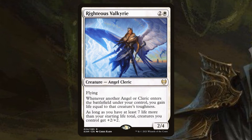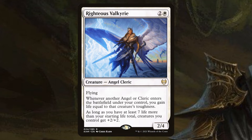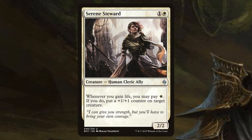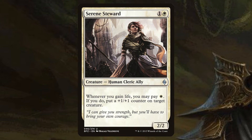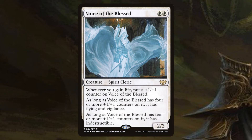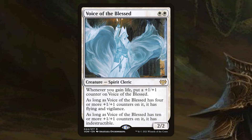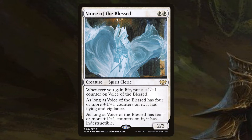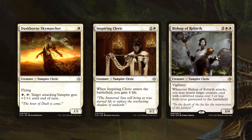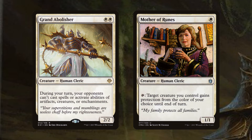Righteous Valkyrie is an angel cleric: whenever another angel or cleric enters the battlefield under your control, you gain life equal to its toughness, and as long as you have at least 7 more life than your starting life total, creatures you control get +2/+2. We've got some clerics that reward us for gaining life. Serene Steward lets you pay white whenever you gain life to put a +1/+1 counter on target creature. Voice of the Blessed is a legitimate good card: a 2/2 for white white that gets a +1/+1 counter whenever you gain life, gains flying and vigilance at 4+ counters, and becomes indestructible at 10+. We'll also use Grand Abolisher and Mother of Runes, which aren't vampires but are just no-nonsense good cards, and they also happen to be clerics.